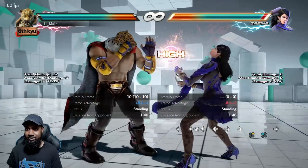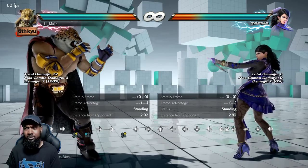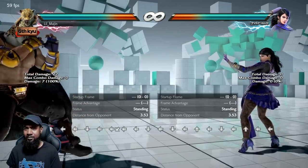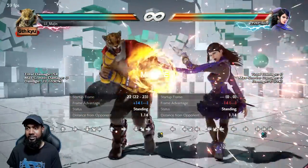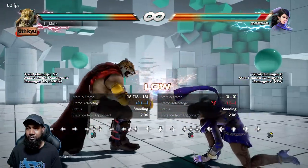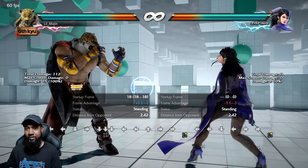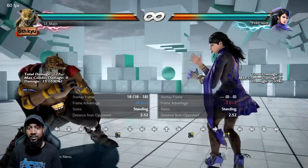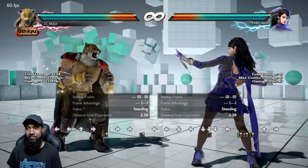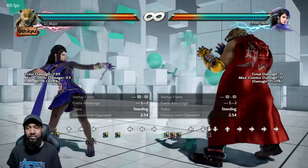The weakness of four four neutral two is that it doesn't track very well to either side, so you have to be careful with it. Use it when the opponent really can't do anything — on wake up, in recovery, or if you're approaching from afar and have already conditioned them to stop stepping with four four one or down four. Four four neutral two crushes highs — not instantly, but when he finally kneels down it goes under. It does a lot more damage than down four: 15 compared to seven, and on counter hit a massive 53.